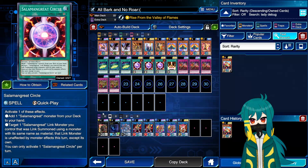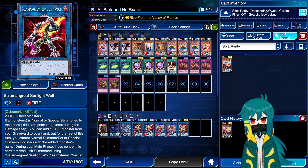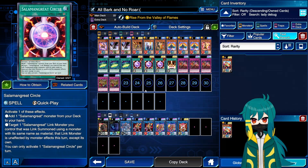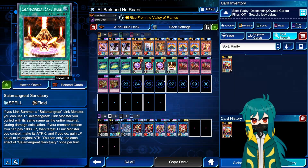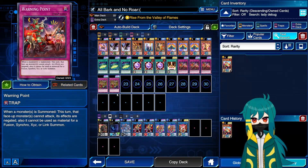Salamangreat Circle is a quick play spell that adds a Salamangreat monster from your deck to your hand, or targets a Salamangreat link monster you control that was linked to using a monster with the same name, making it unaffected by monster effects this turn except its own. The only time you would ever use the latter, I think, is in response to Giant Hand negating your Sunlight Wolf. I've just never been in a situation in which that comes up. One copy of Salamangreat Sanctuary — I really hate drawing this card, but I also really don't want to play more cards that stop me from getting to my staples. We're playing one copy because we want to search it off Bailings and we do not want to draw it.